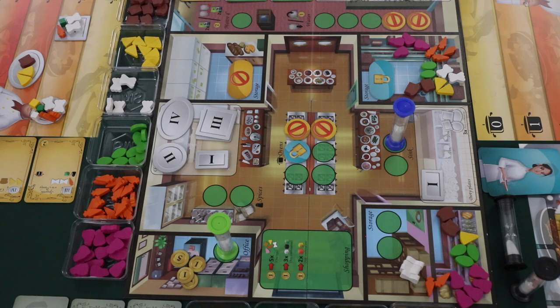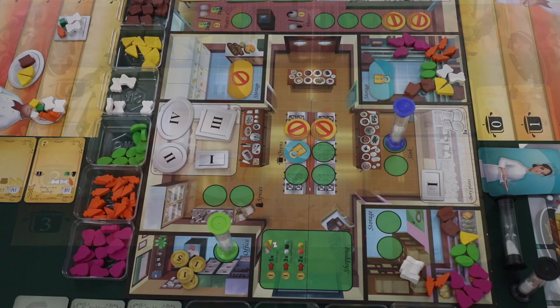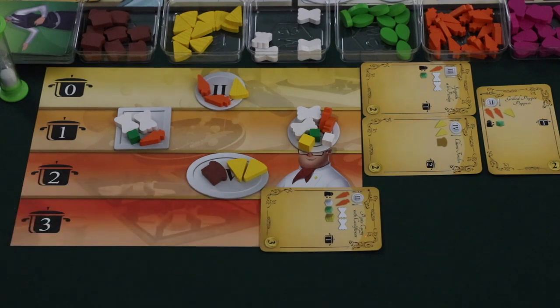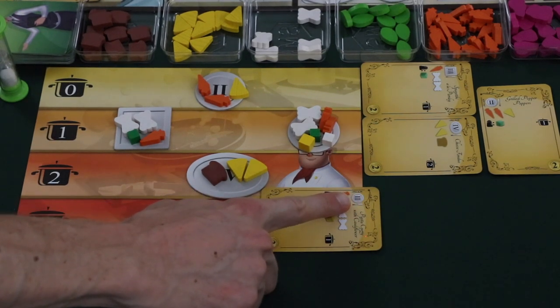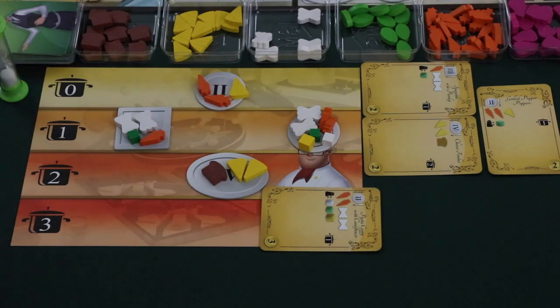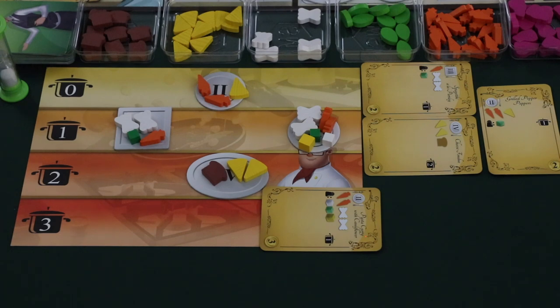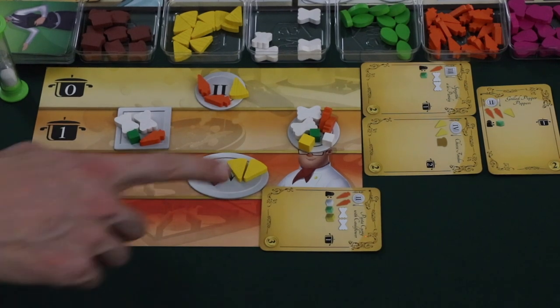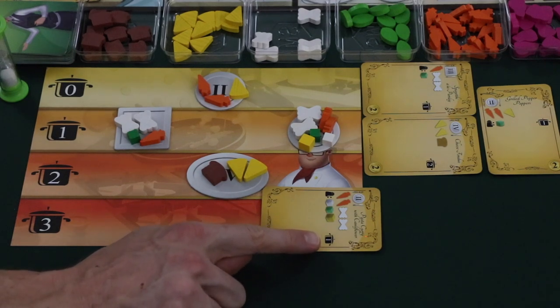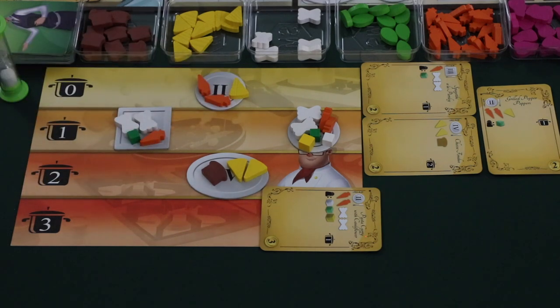Once the timer has stopped, the action phase is over and players must go through the cleanup phase. The first step is checking orders — players must check each order in their player area to make sure it was correctly completed. First, check that the correct plate size was used. Then check that all of the correct ingredients were used — no less and no more. Then check that the correct spices were played. Finally, determine if the order was cooked to the correct level.